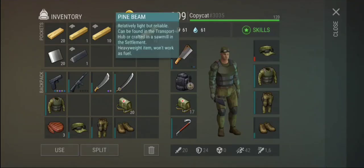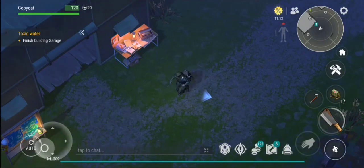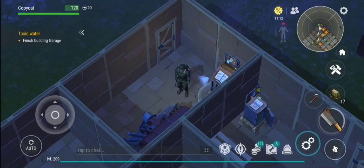You can see inside of my inventory I have these pine beams and iron belts. Now those are actually doable to be made inside of this camp, so I'm going to show you guys how to do that.